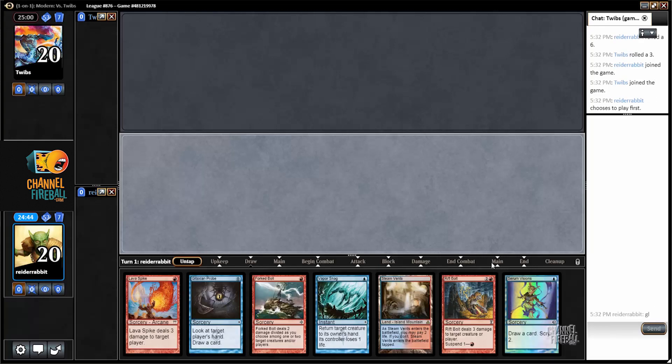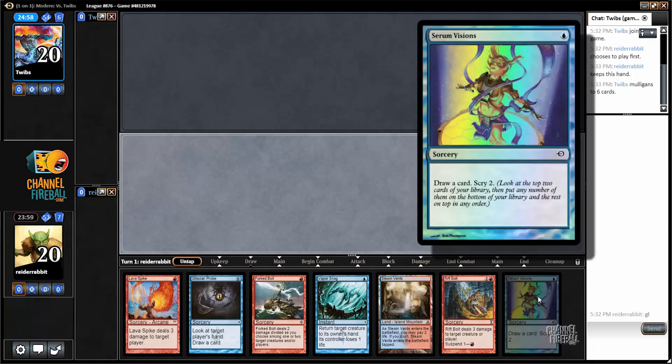Alright, here we go. I'm on the play. First try with a new deck and I have a one-land hand, but this deck is designed to keep one-land hands. I've got a little bit of burn, some cantrips, no creatures — but if I'm able to Serum Visions into a creature, this hand's going to be excellent. I'll keep this hand. I've got to get used to the sequencing of my cantrips. Sometimes you'd want to cast Serum Visions and Scry, then have Gitaxian Probe as a way to draw into your Scry card. Or I might Serum Visions and find a Monastery Swiftspear, and then want the Gitaxian Probe for turn two. I'm going to Serum Visions first.